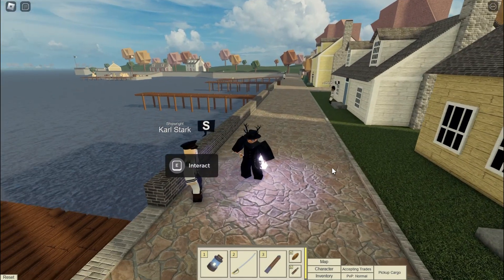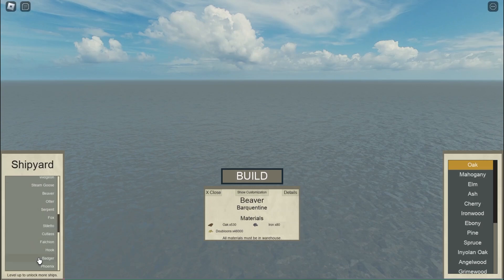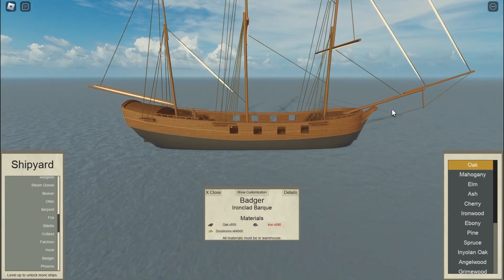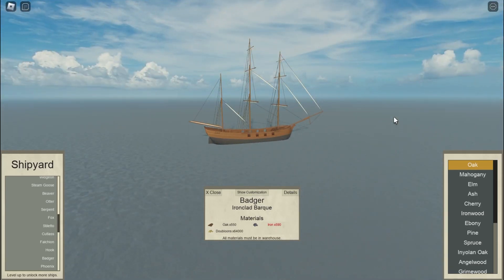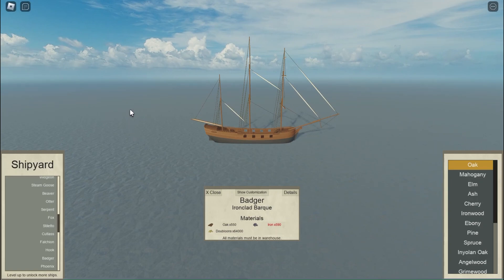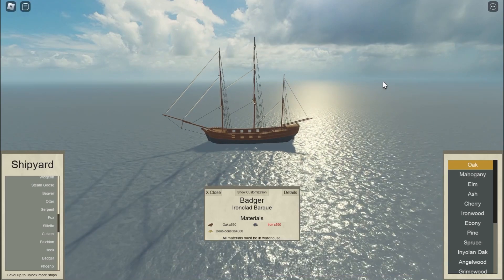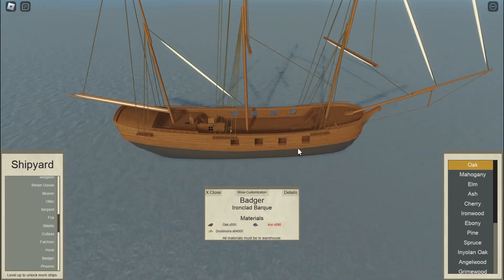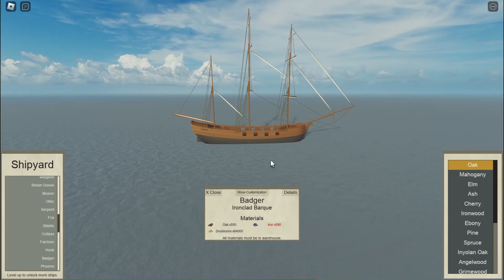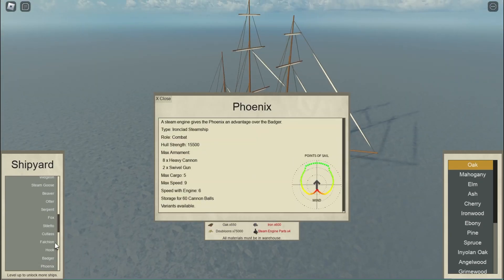A forgotten member of the Otter Classic Family ships makes its return — the Badger. This ship was removed quite some time ago, but since the Otter Classic Family ships got a new remodel, it has made its return, though it's only available for a limited time. If you are a collector of ships, this might be for you. The Badger is essentially an engineless Phoenix. Here you can see the Badger alongside the Phoenix, and these are its stats.